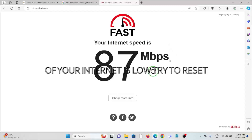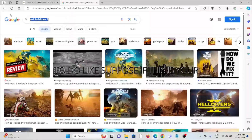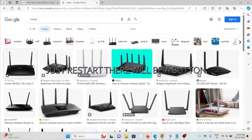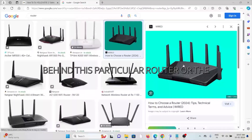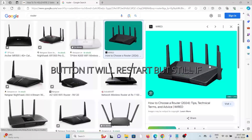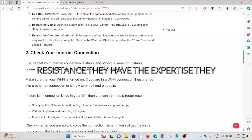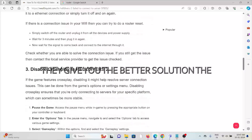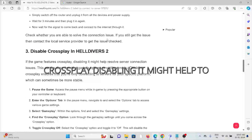If you feel your internet speed is low, try to reset your router or modem. There will be a reset button on the back of your router or modem — just press it to restart. If you are still facing the issue, you can contact your internet service provider's support team, whose expertise will help you fix the problem and provide a better solution.